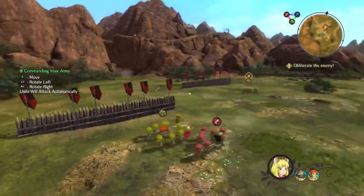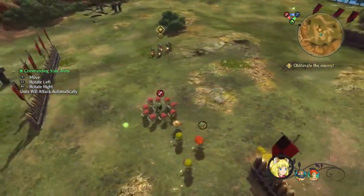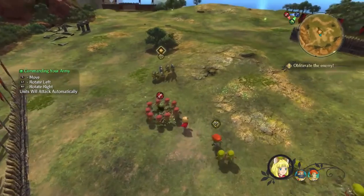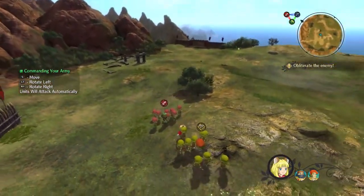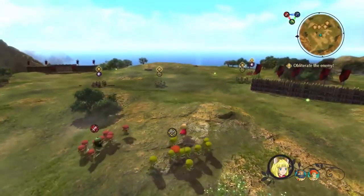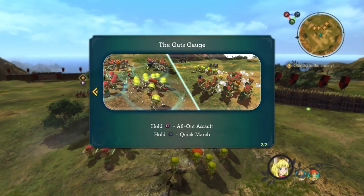In Ni no Kuni 2: Revenant Kingdom, Evan is going to be creating his own kingdom called Evermore. Right now they're saying, 'We can go ahead and build our country over here,' but there's a bunch of pesky bandits, so he has to go through and clear out the land.